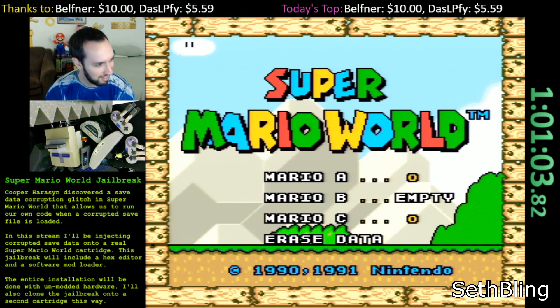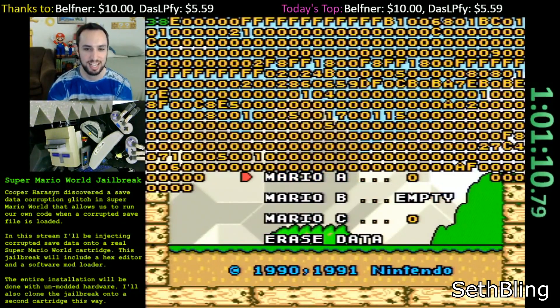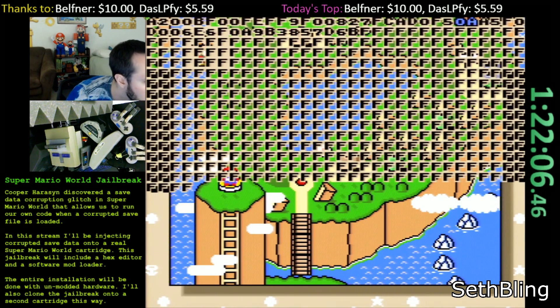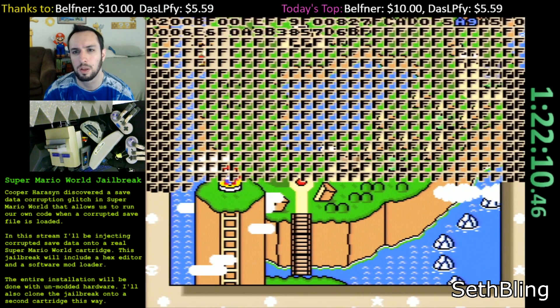That was all it took to install the jailbreak. The first thing I wanted to do after installing it was to copy it onto another cartridge to make sure I had a backup. To do this, I loaded up the hex editor and started writing some code into page FFFF — again, this is the place where you can write your own code to run every frame. I wrote some simple code that would copy the jailbreak code from the cartridge into some RAM that's not used by Super Mario World.